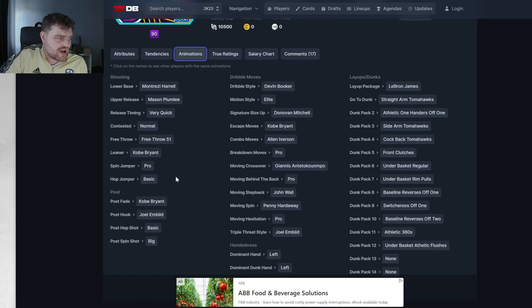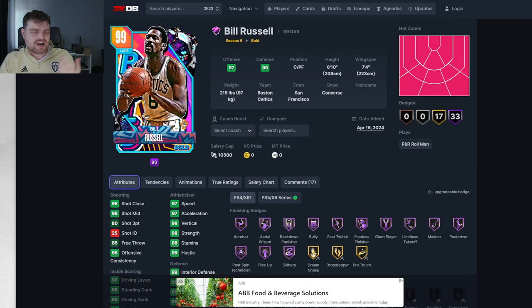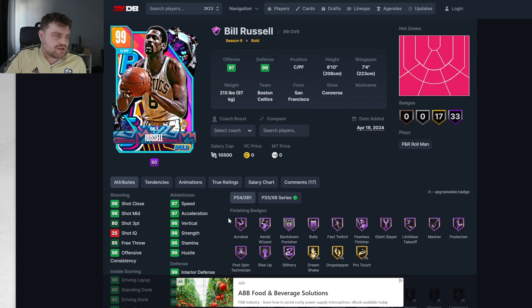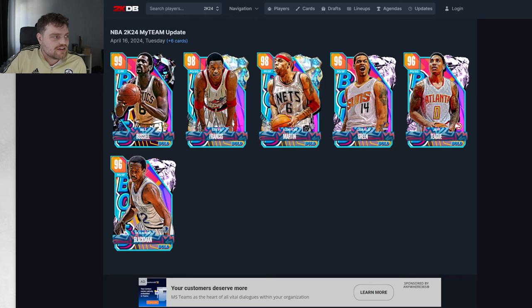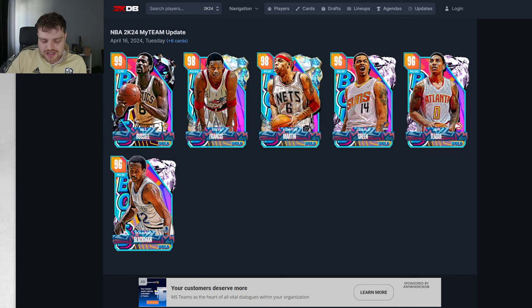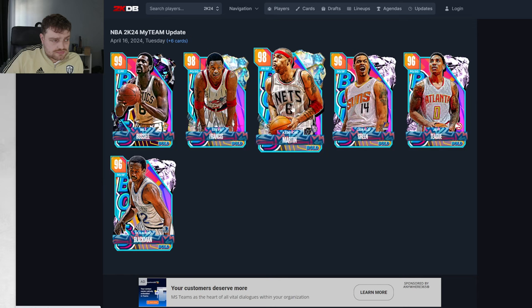Mitchell size, Booker dribble style, Kobe escape, pro behind the back, Kobe leaner — 99 every defensive stat. He's still one of the best power forwards in the game no matter what. If this ends up being an S-tier release because the upper is really easy to green, he's probably the best power forward in the game not named Victor Wembanyama or Kristaps Porzingis. He's the best non-gambling power forward in the game by a mile.